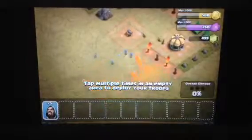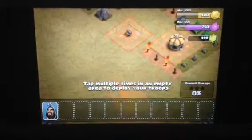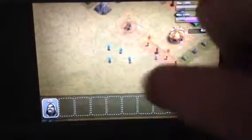Let's get out the goblin. Oh, we can't. Attack! Tap multiple times in the enemy area to deploy our troops. All forces deployed.